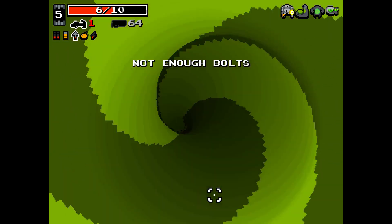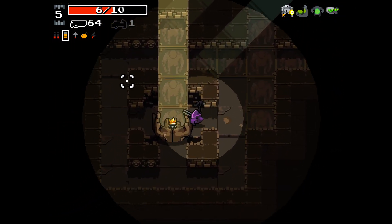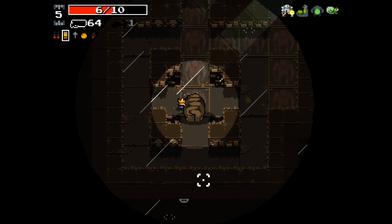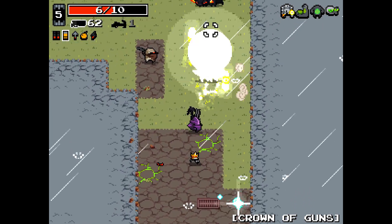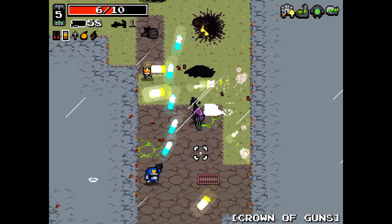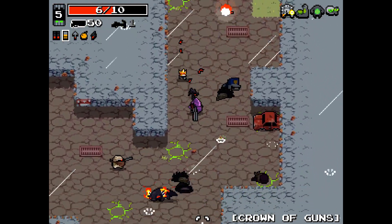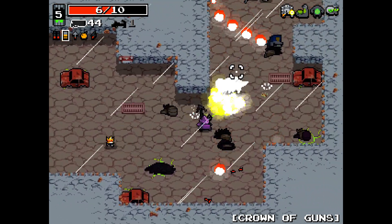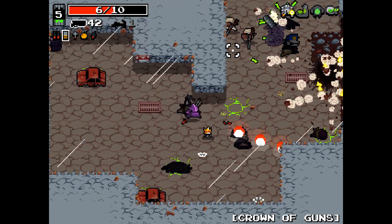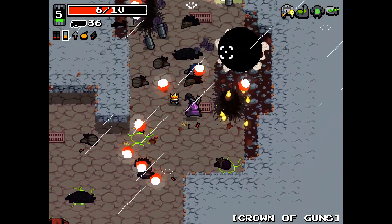Gamma Guts it is. Take Crown of Guns — see how this goes. Thank you for the IDPD. It says no ammo drops, more weapon drops — see how much that actually happens.